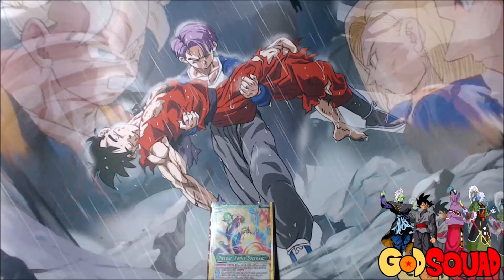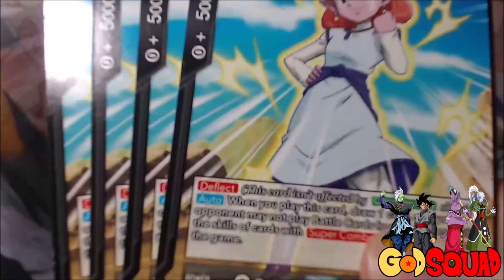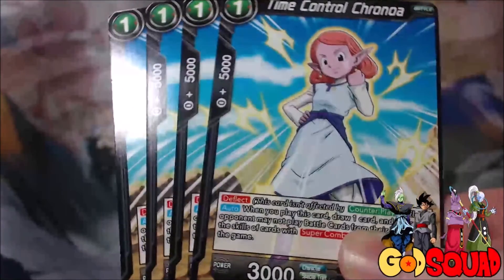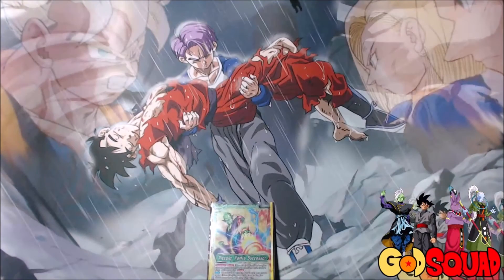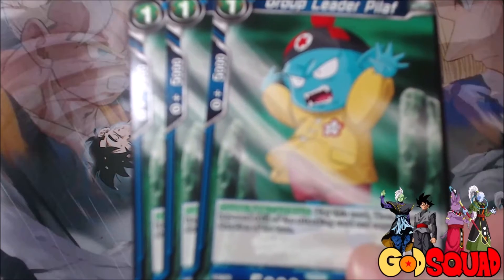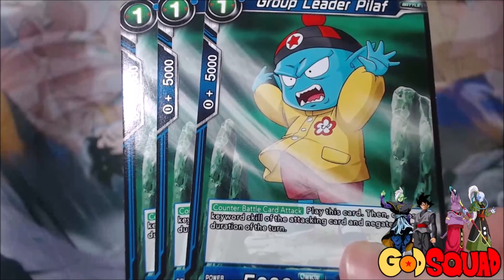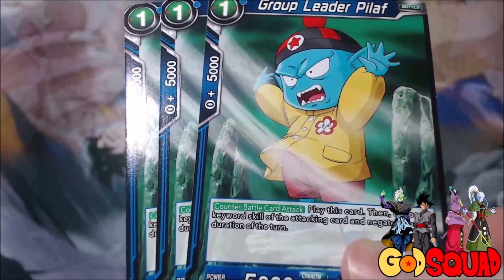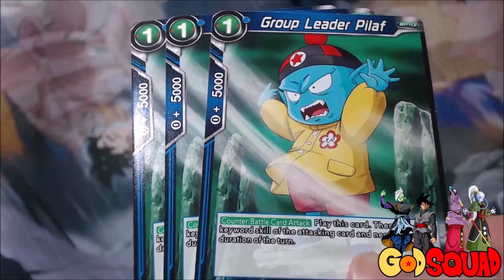Then pretty much everybody that's not main decking it is side decking it — it's Time Control Chronoa. She's got Deflect, and when you play her you draw a card and your opponent basically can't play cards with Shugesh. They also can't play them via Pan, but nobody runs the Pan Super Combo. Then we get into some of my favorite side deck tech. The first one is Group Leader Pilaf — since the deck runs blue and if you end up not having a negate to play, you can play Pilaf. He's not technically a negate — he's a counter, so he's not stopping your opponent's attacks, but being able to negate a Triple Strike or something like that to save yourself is a really big deal.